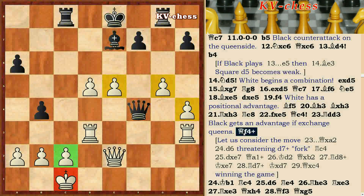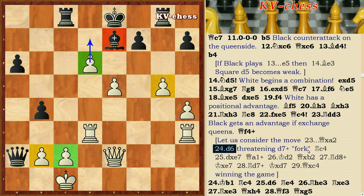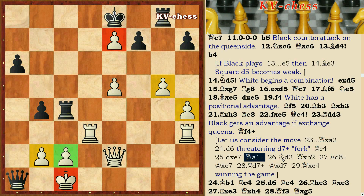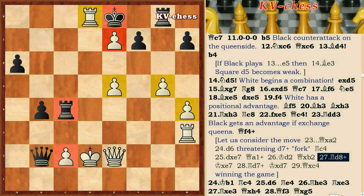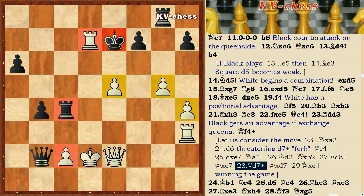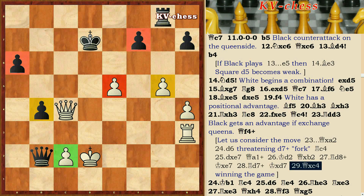Qf4 — let's consider the move. Qxa2, D6 — threatening D7 check fork. Rc4, De, Qa1, Qd2, Qxb2, Rd8, Qxe7, Rd7. Qxd7, Qxd7, Qxc4 — winning the game.